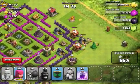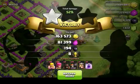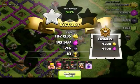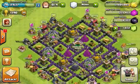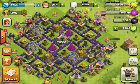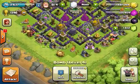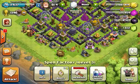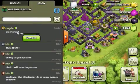End the raid there — got about almost 200k resources, most of it gold, which I'm okay with. I really need to start working on my elixir count because I only have a little bit left after upgrading the dragon. That's the end of the video — like and subscribe, and I'll see you guys in the next episode.